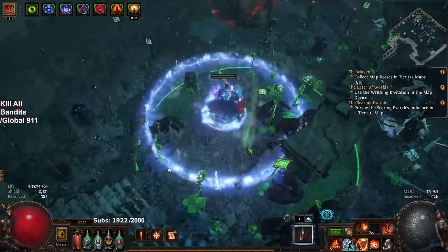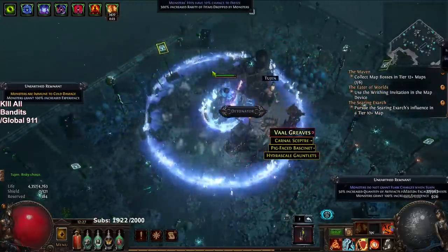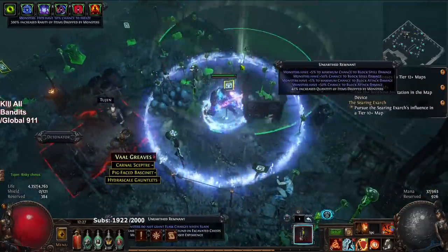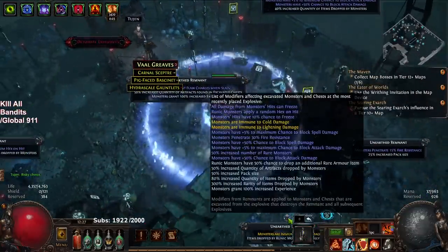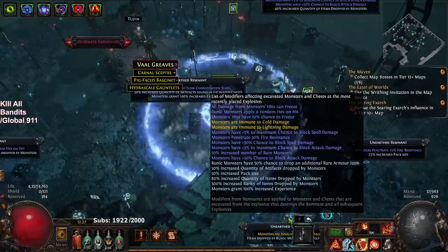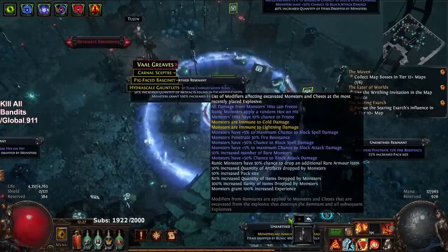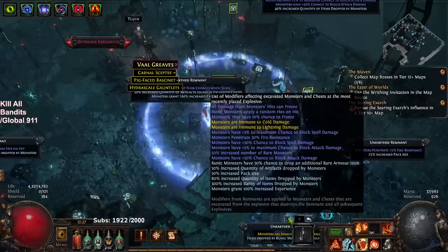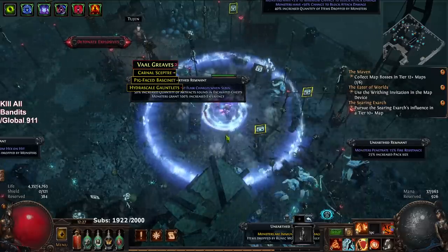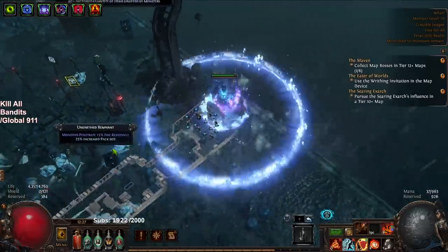I'm gonna swing around and grab pack size, some more of those skulls, and some quantity. You can always hover over this — so if you look, it's immune to cold, immune to lightning, that's fine since we're fire-based. Monsters apply a hex, kind of rough, but whatever. Monsters can freeze doesn't affect me since we're Purity of Elements. Block doesn't really matter. Penetrate fire res is kind of scary but there's no added fire, it's added cold, so that's not too bad.